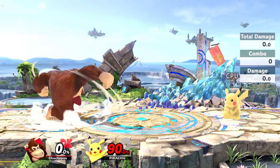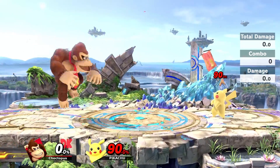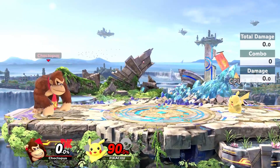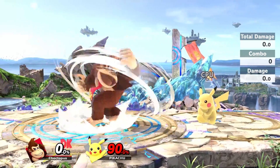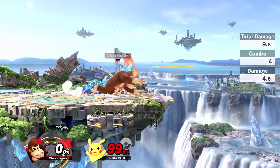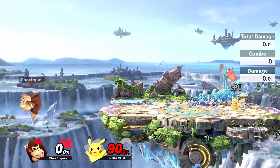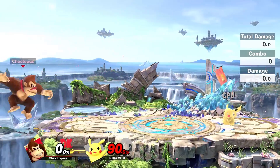DK's up B is his Spinning Kong. You can use this thing on the ground or in the air. I don't really recommend using it in the air, because I don't think it has any kill potential up there, and once you fall, you're completely vulnerable and can easily be punished. But on the ground, I think it's a pretty good attack. I don't use it as often as I should, but it's good for ledge guarding — someone comes back on, you can use a Spinning Kong because it has a really long-lasting hitbox. As far as recovery goes, it is a really good horizontal recovery, but it's not the best vertical recovery.